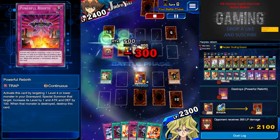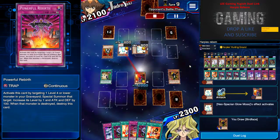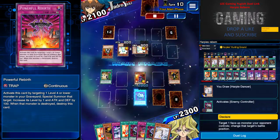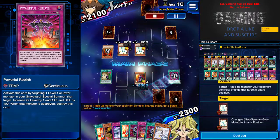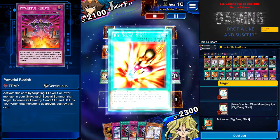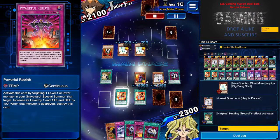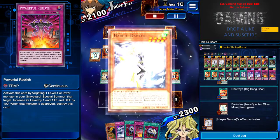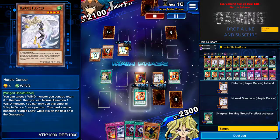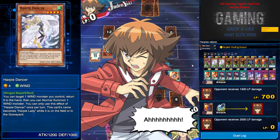Stay tuned for more videos — I'm trying to make another Samurai deck and a Hazy Flame deck from the new box, so be sure to check those out. I don't want to attack directly, so I just use Big Bang Shot to destroy his monster, then use Harpy Dancer's effect to do a multiple summoning effect and go for the OTK if I can. Easy life, easy game.